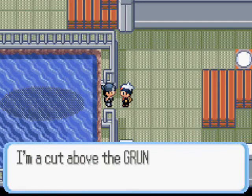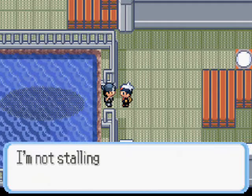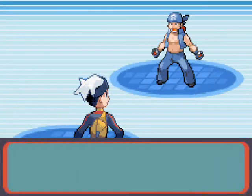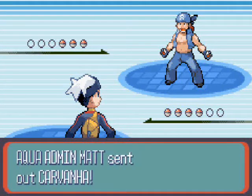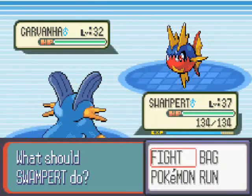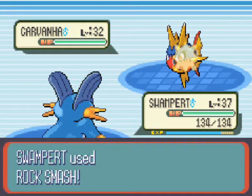We underestimated you. I'm a cut above the grunts you've seen — I'm not stalling for time, I'm going to pulverize you. Ouch — but hey, look, it's Matt! Hey Matt. We saw Matt before on Mount Chimney. We're going to use Rock Smash on his Carvana — let's see how strong he has gotten.